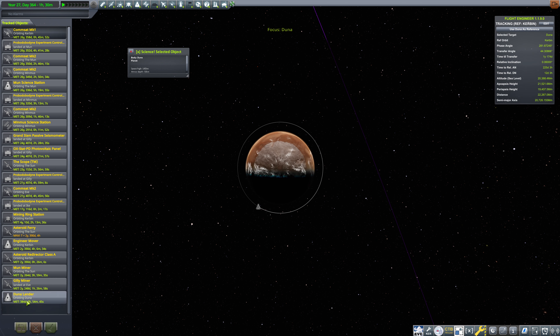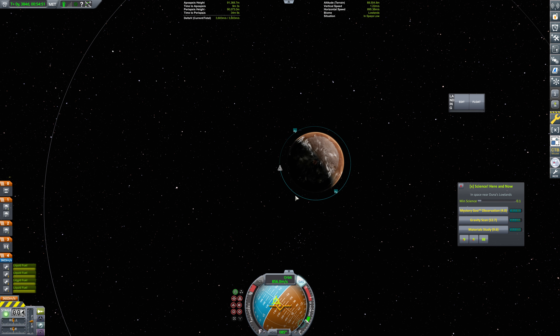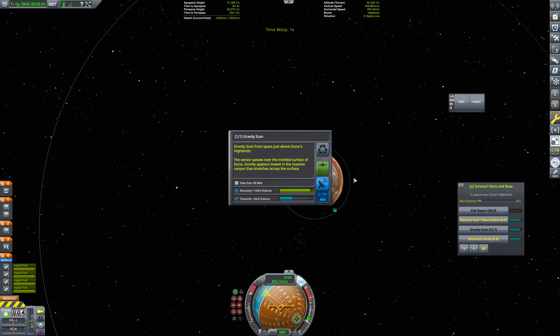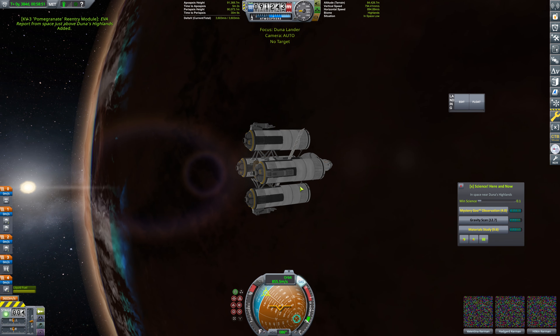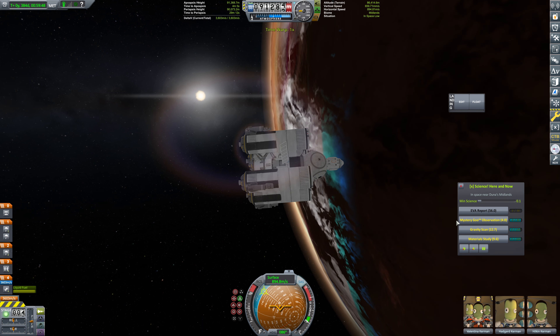We can get rid of this debris — it does not need to be further tracked. And then we can run the Duna Lander. Right now we are in Lowlands. So let's warp our way around over to daylight. This is actually the opposite direction I thought we were going — we're going retrograde? I should have expected that. We'll grab this gravity scan and an EVA report — this is Highlands here. But I do want to continue to warp until daylight. So that's Midlands there.